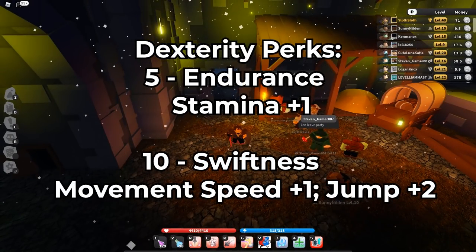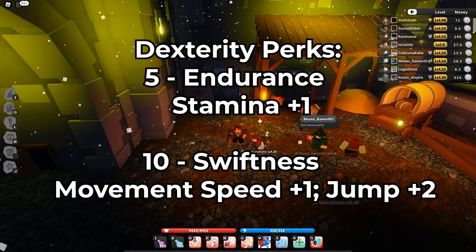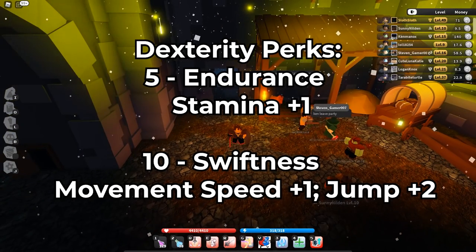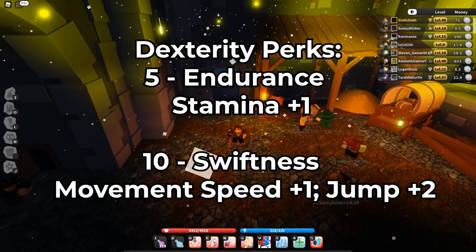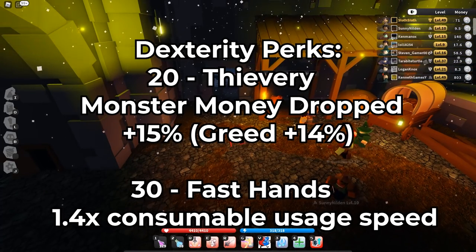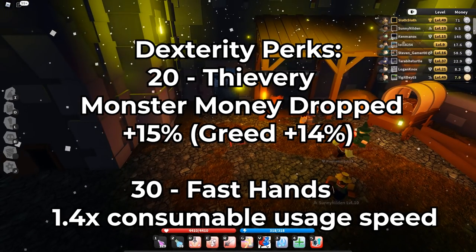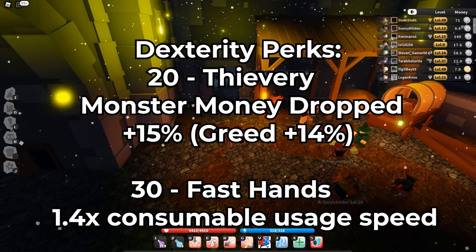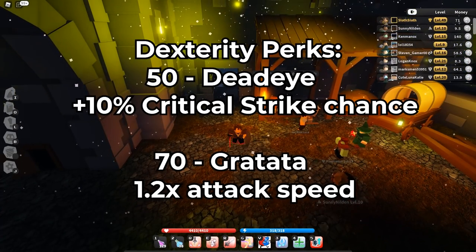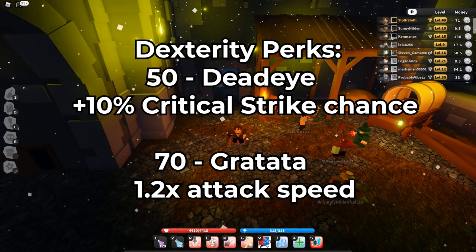The dex perks are actually really important. 5 dex is Endurance — you just get extra stamina. 10 dex gives movement speed +1 and jump +1 or 2. 20 dex gives more greed and more money dropped from mobs. 30 dex is 1.4 times consumable usage speed, so you just eat things faster. 50 dex is 10% more critical chance. And 70 dex is just 1.2 times attack speed.